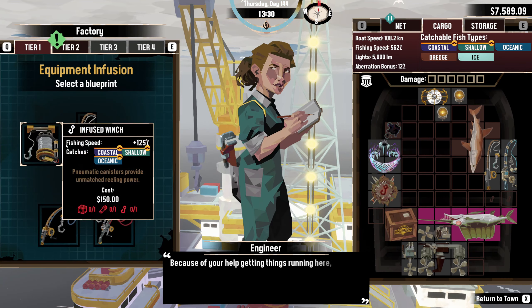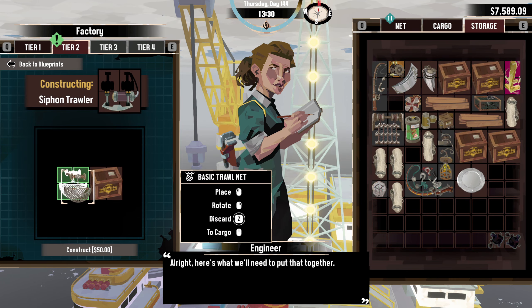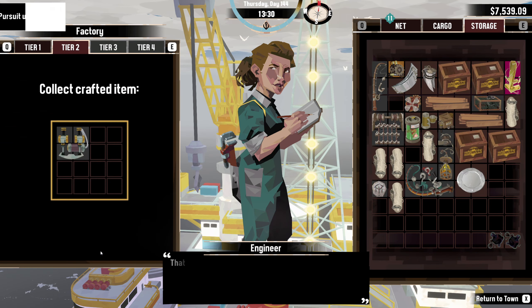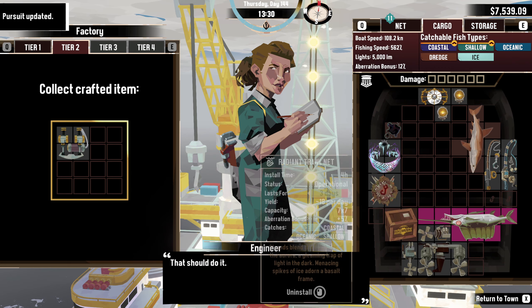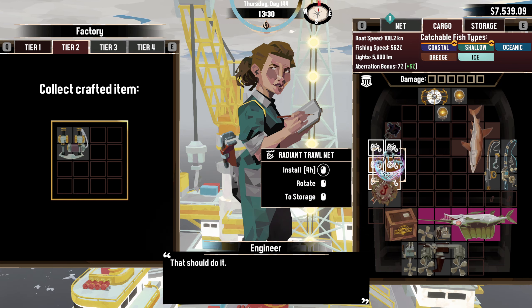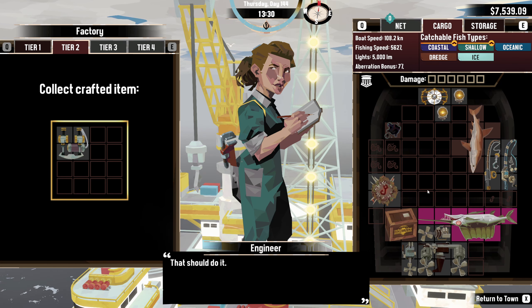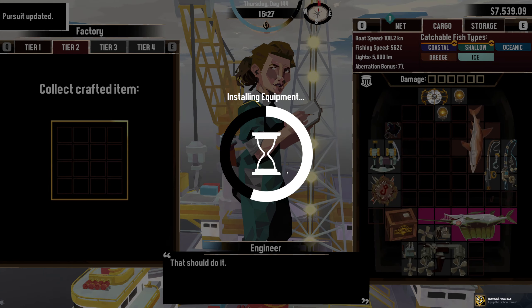Vielen Dank — why are you guys making me pay for this, but hey, what am I gonna do? There we go — construct! Which means this one needs to be installed, which means the radiant trawl net will be gone. Install. To storage — wait, do we have that much space? No, no — we don't have much space. Install that guy.